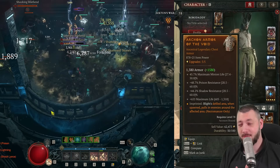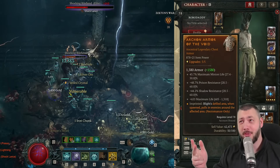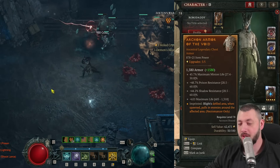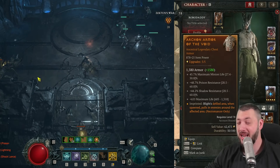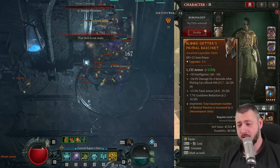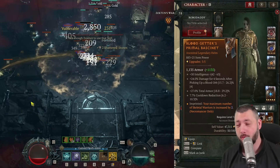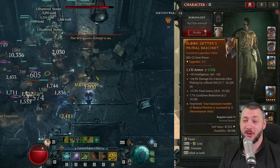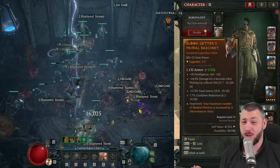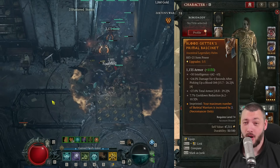On the chest, we're running the Blighted aspect, and here also maximum minion life, maximum life, and damage reduction. Could think about rolling ultimate skill damage since that is your Army of the Dead, and Army of the Dead chunks quite hard. The helmet is going to increase the amount of skeletal warriors you have, and here you want cooldown reduction for certain, with a total armor percentage roll. Maximum life wouldn't hurt, and a flat intelligence roll or ranks to Decrepify for a little bit more slow and damage reduction are options.